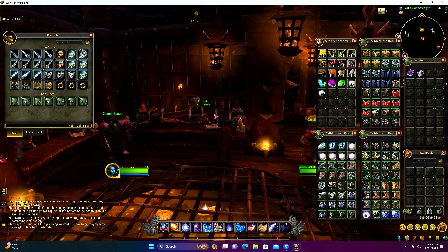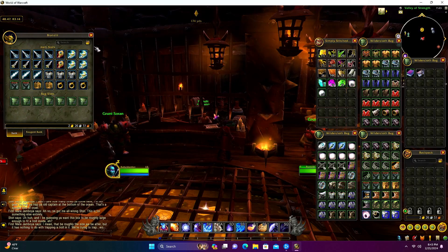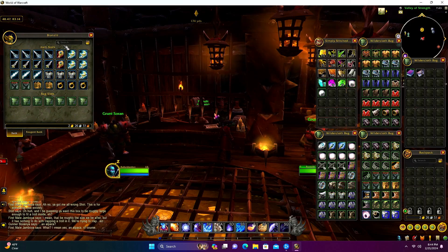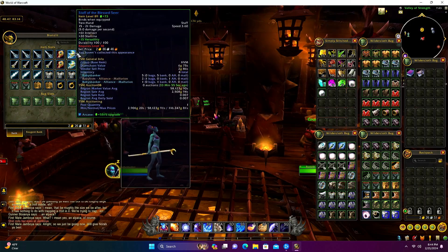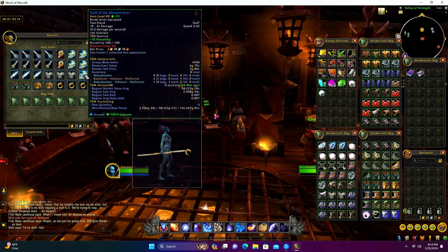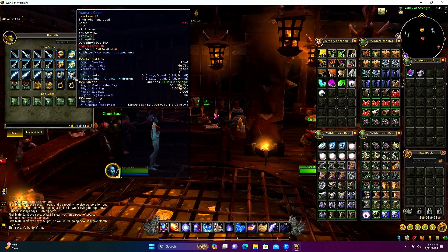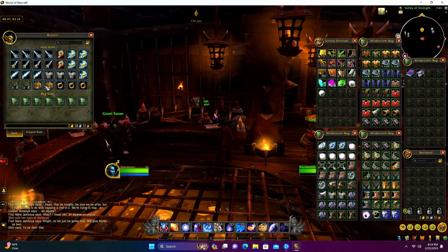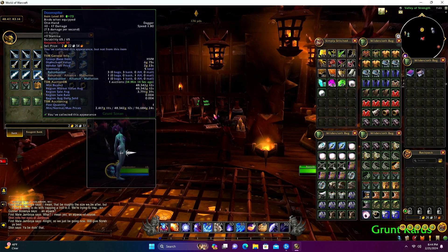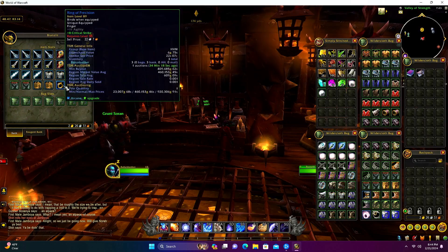We got the Onyx Claymore and actually got four of those at 264,000 region value - the alliance did not get any of these. We didn't get any of the Crested Scepters on horde, whereas the alliance had two, so we can trade one of those between each other. We got two Staves of the Friar where the alliance only had one, and five Staves of the Blessed Seer where the alliance only had one. We got three Martyr's Chains where the alliance only had one, and two Tree Bark Jackets where the alliance had five. Three Doom Spikes versus one on alliance.